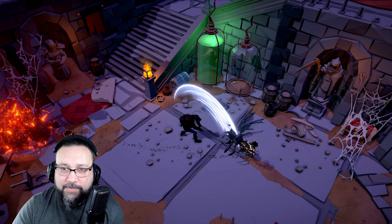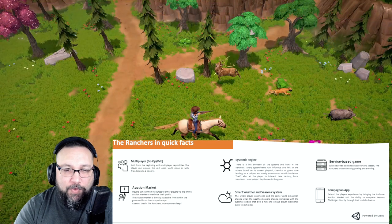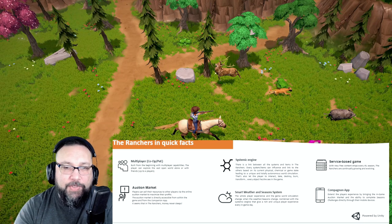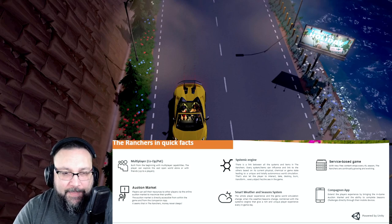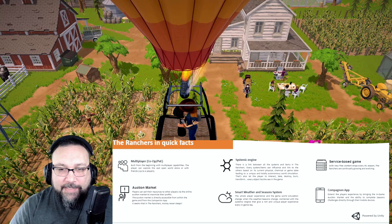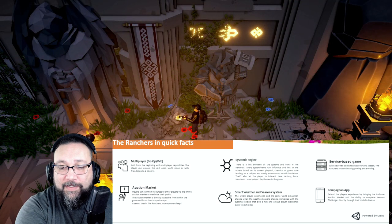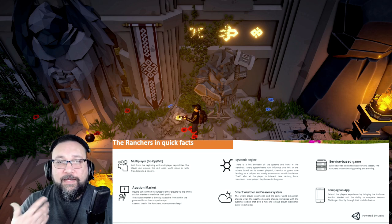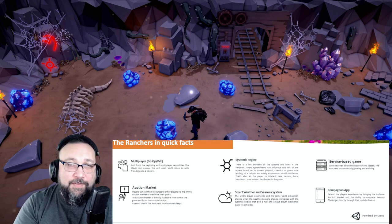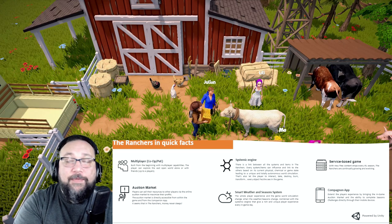So going through some of the details of the game — multiplayer built from the beginning, the player can explore a vast open world alone or with up to four friends. This is powered by Unity, in case some of you are wondering what they're using. They have an auction market — and this is huge — so in this game you have your auction to sell off a lot of your supplies. But there is also a companion app for your Android or iOS device. When you're away from the game — making dinner, whatever real-life situation — you can still access the auction market from your phone and make your sales or purchases. What other farm sim has that? That's cool as hell.